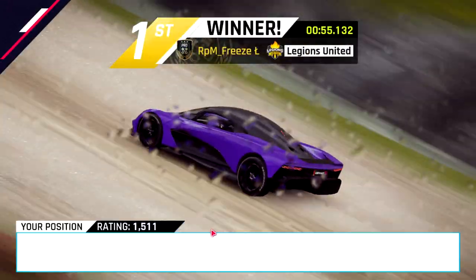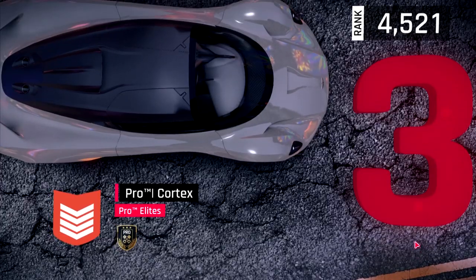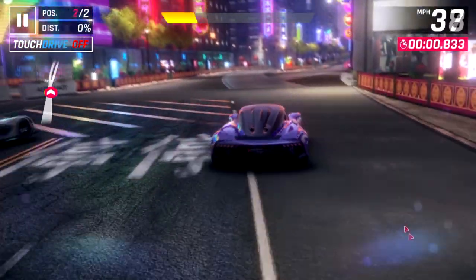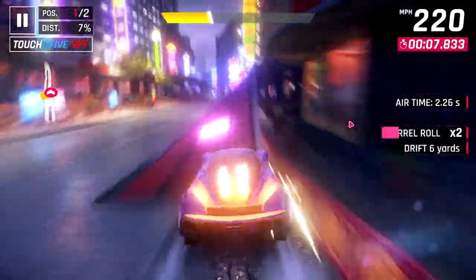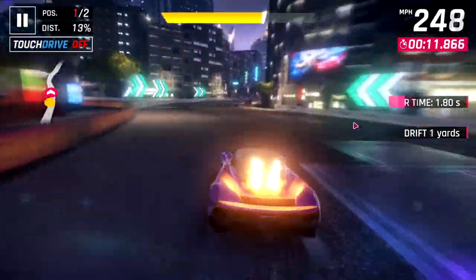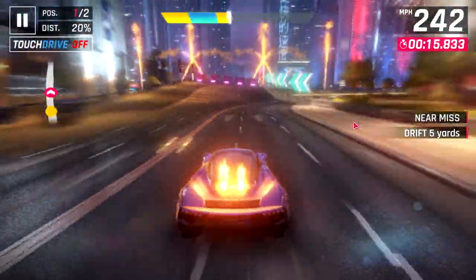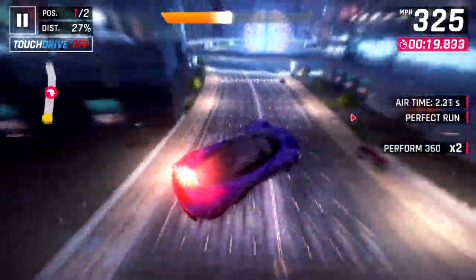I would definitely recommend that if you have saved up your tokens, at least try to unlock this car. Even if you plan to go for the McLaren F1 LM over this car, which I understand is going to be this new super-fast B-Class car, this is probably at least still a good one to unlock. We had a very close race with RPM Freeze in the previous one, and now we have a close race on Shanghai against Pro Team Cortex. There were a ton of really good races in this season, and in this video are some of the very best ones.